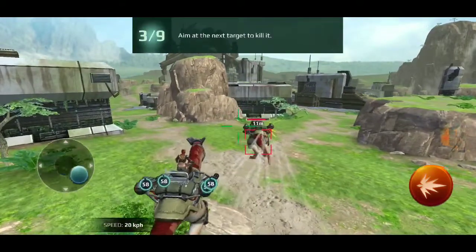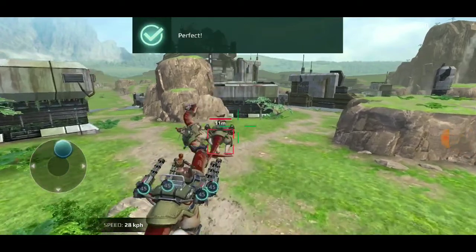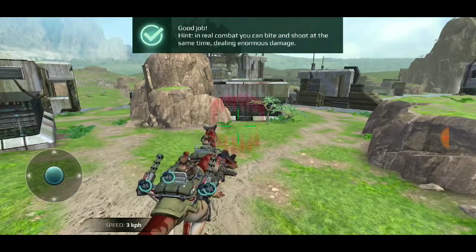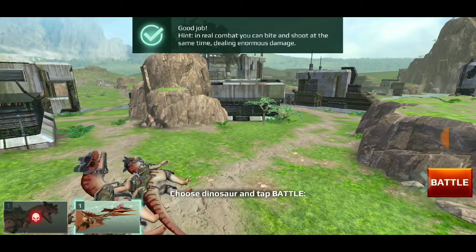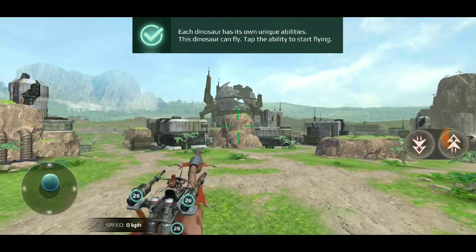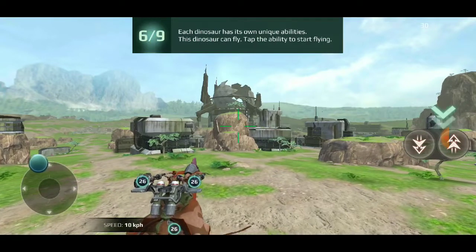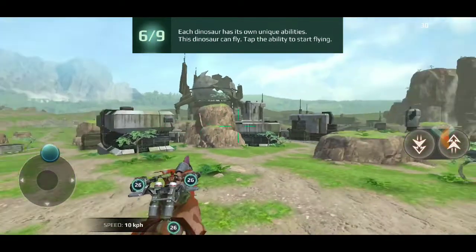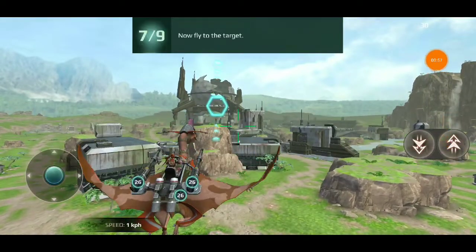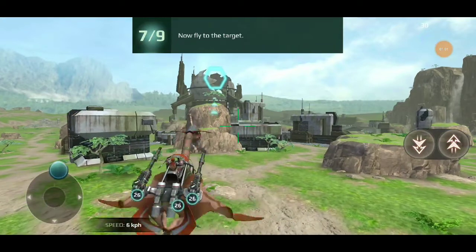The controls so far are already easy - me likey! Oh we can bite too, look at this. I guess the 26 are like the hit points on our weapons there. Let's move this out of the way - and we can fly too, what!